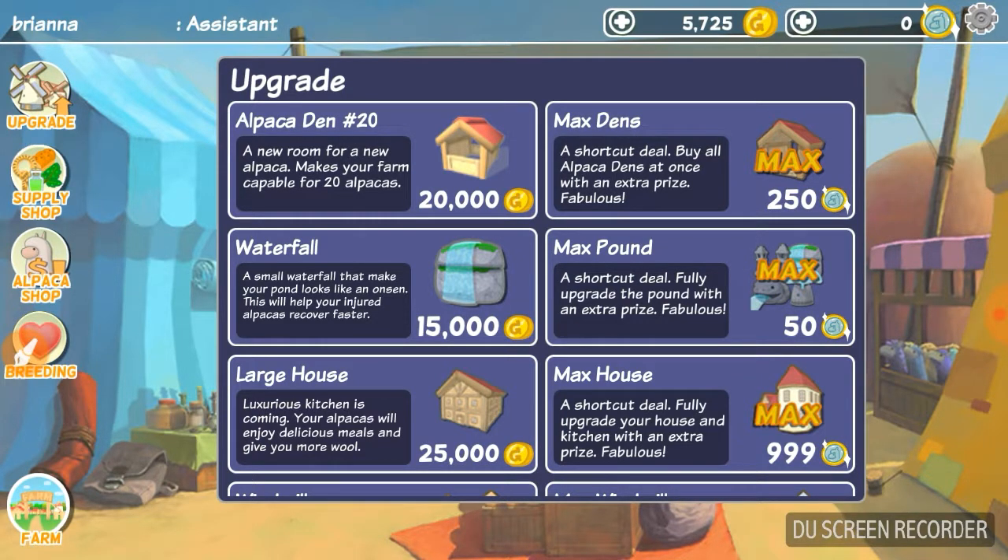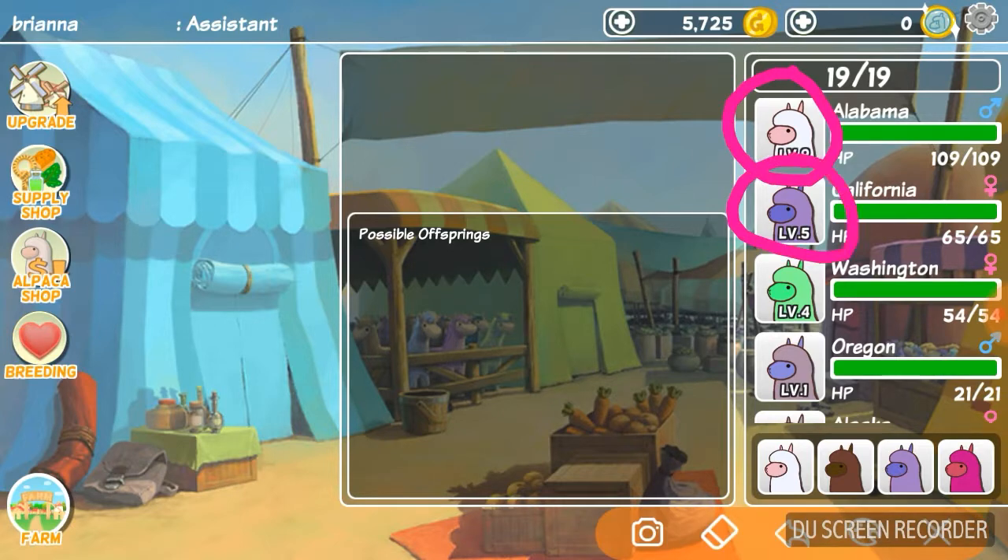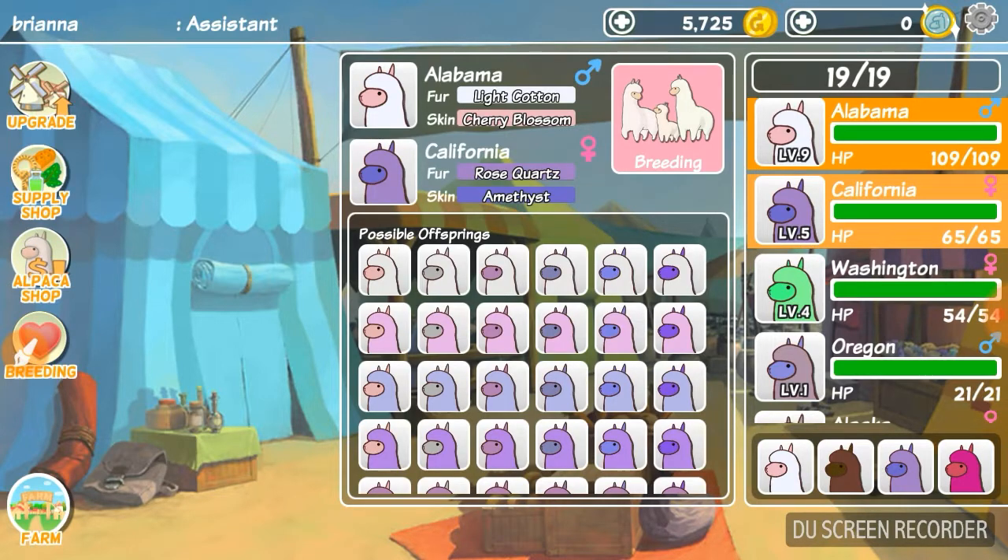Now here's the breeding panel. I would breed right now but I don't have enough space. I'm going to attempt to breed Alabama and California — so click the two alpacas you want to breed.